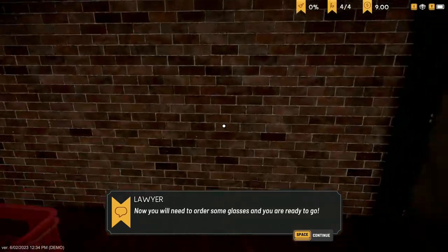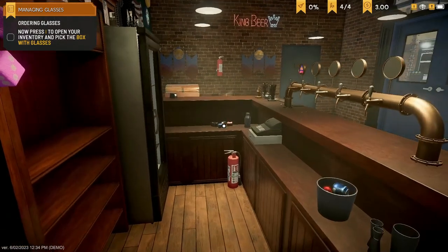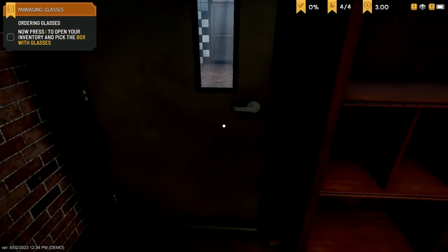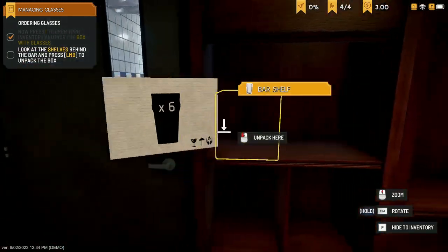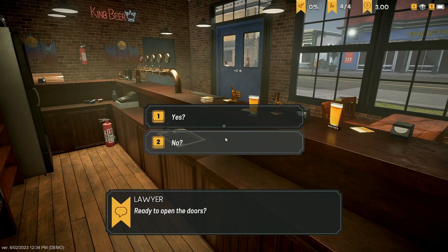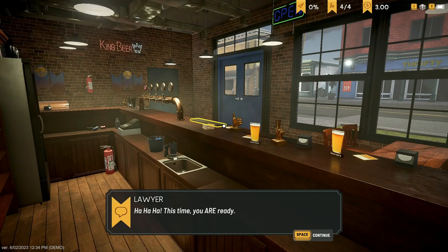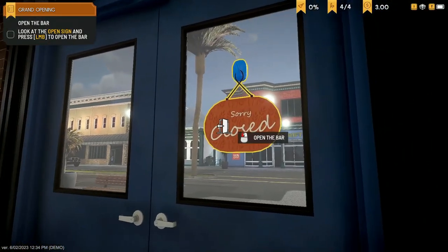We'll need to order some glasses. We've got a box with six glasses — will that be enough? I think we're a small shop, so six might have to do for now. Press I and we instantly get the box with glasses. Let's put them on the shelf. Are we really ready to open up shop? I have a feeling we're not, but I'm going to say yes anyway. Good luck. All righty then — let's open up the pub and see how we go for our first day.